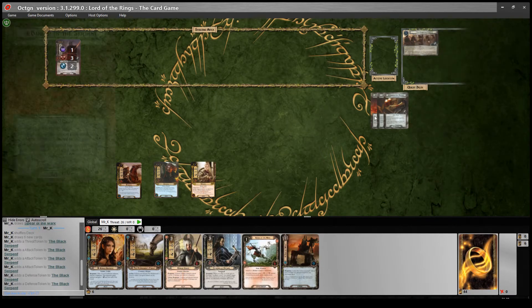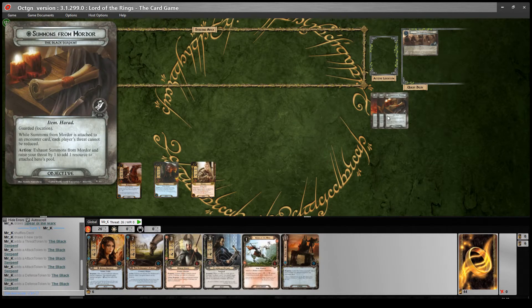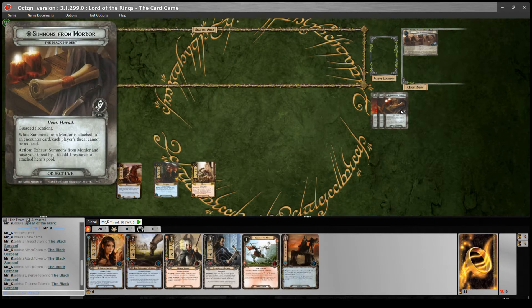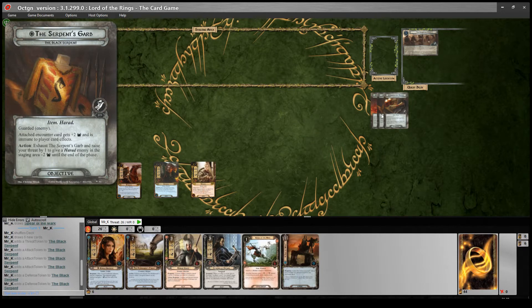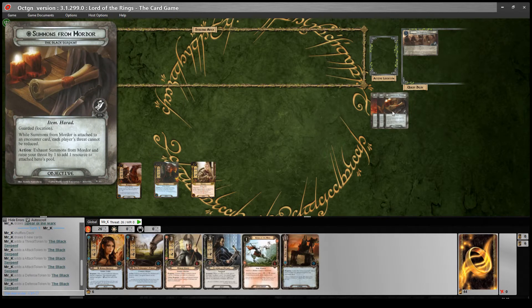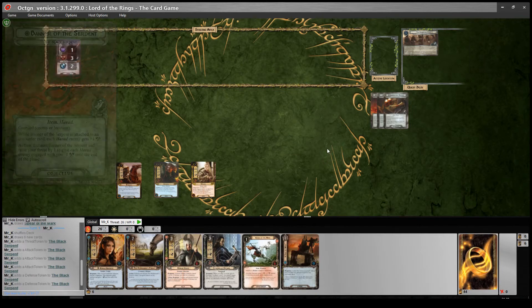We've got three objectives, and you randomly select one, reveal it, and add it to the staging area. Each of those is different - they've got different abilities and a new version of the guarded keyword. You discard cards from the top of the encounter deck until you get a card that satisfies the condition in parentheses. One can be guarded by an enemy or location, whereas the Summons has to be a location. Interestingly, because it's discarded and added to the staging area it doesn't trigger surge. In terms of the rules, everything's the same as normal and there are no special keywords in this quest, which makes it quite quick and easy to play even though it's relatively difficult. So that's an overview of the quest and the deck I'm going to play - now let's jump into a playthrough.